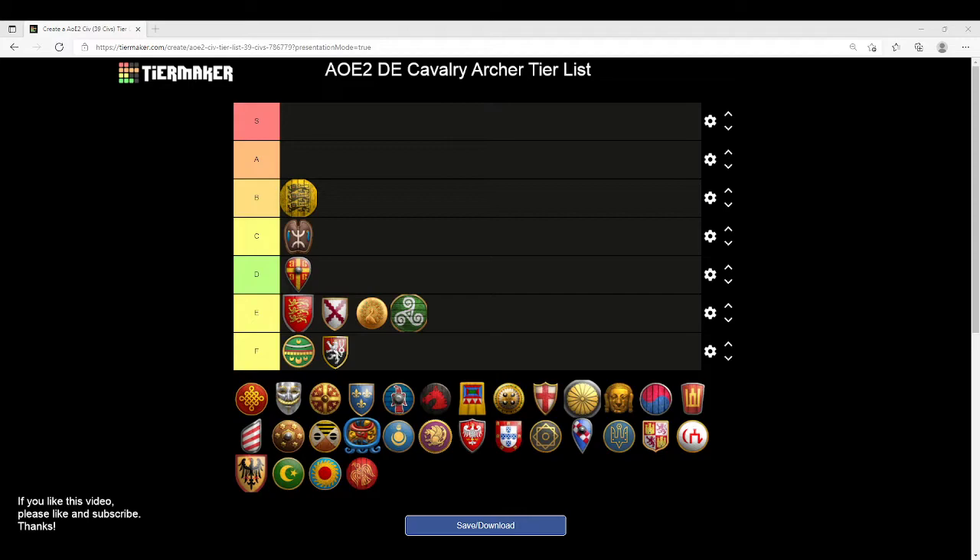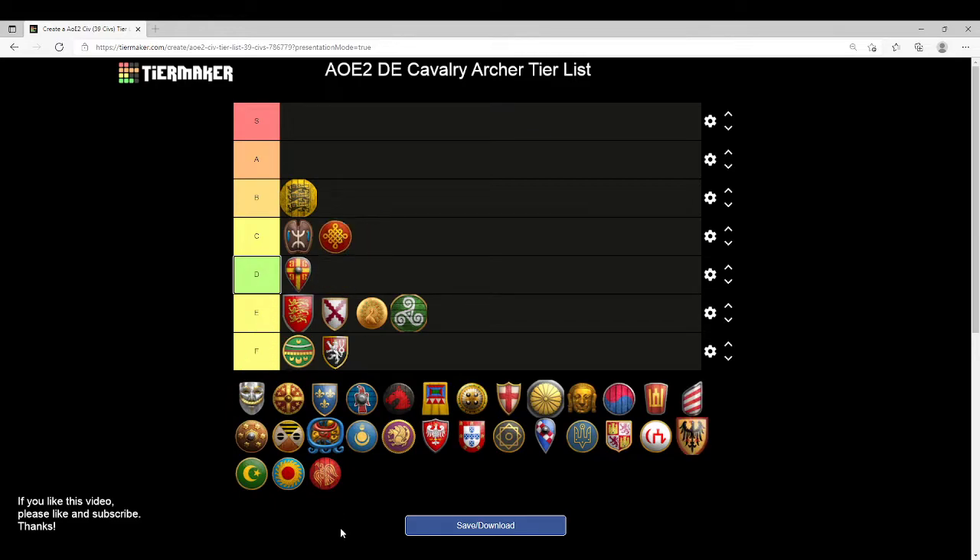Chinese are going to go into C tier — similar to Berbers, you're only missing Parthian Tactics, so your CA can be quite usable. You also get cheaper technologies that enable you to get into Cavalry Archers faster. However, the reason it can't make B tier is because missing Parthian Tactics means it can't perform that Halberdier-killing role that Bulgarians and other civilizations can perform. Pretty good, but it won't get us to B tier.